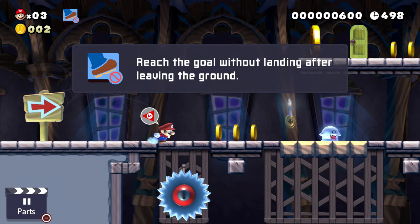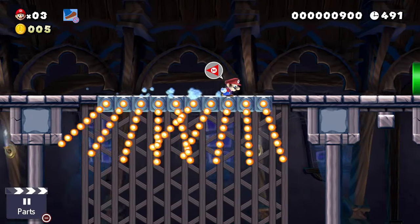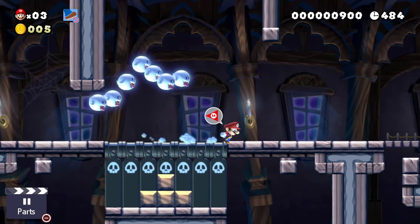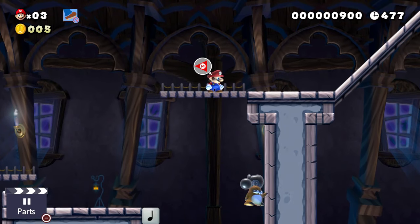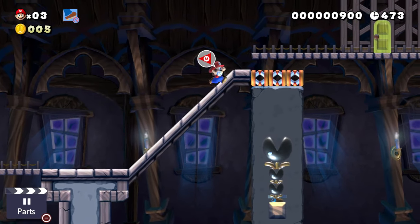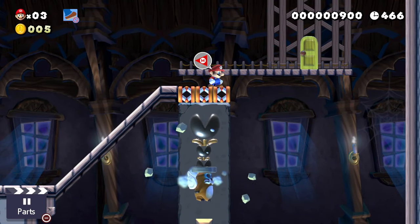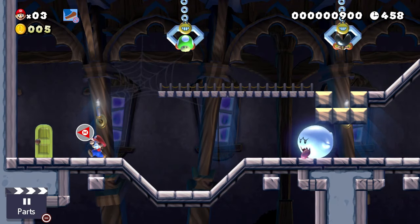The ghost actually killed me there — it never kills me. I'm upset. Had to wait a bit, now we're good. Avoiding saws and fire bars, making our way through to the next area. I can't believe I died to that ghost, I never die to that ghost. Okay, let's get the Mole to run this way. We'll wait patiently for the Muncher and Rocky Wrench to fly up and down, then carefully head through the door without touching the ground.